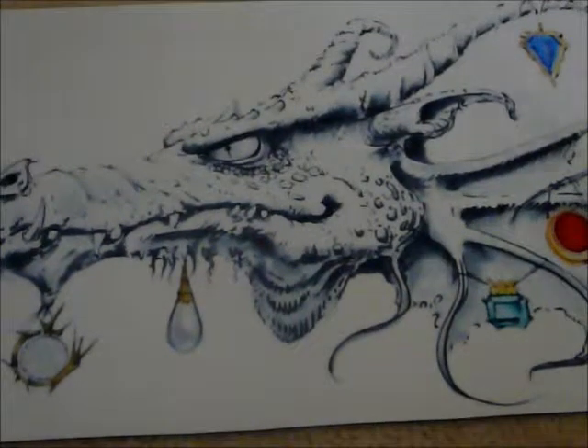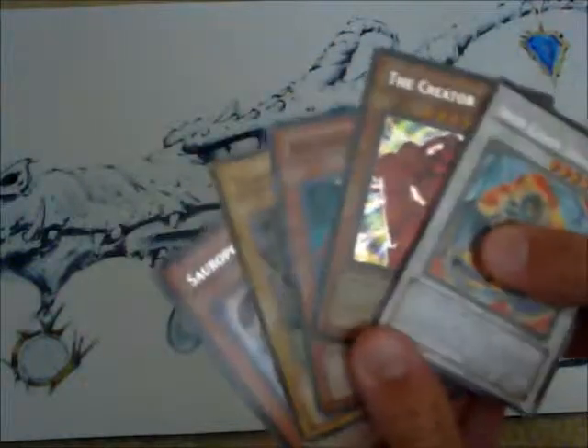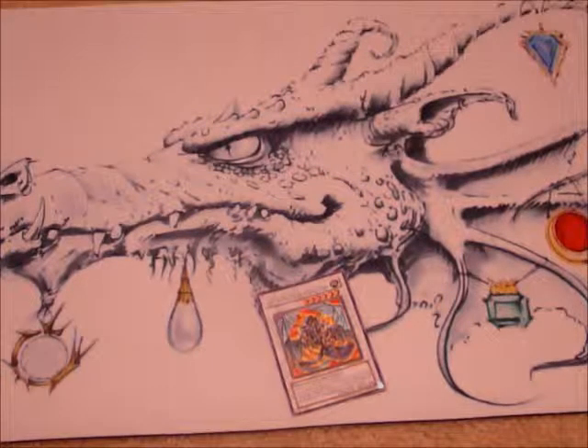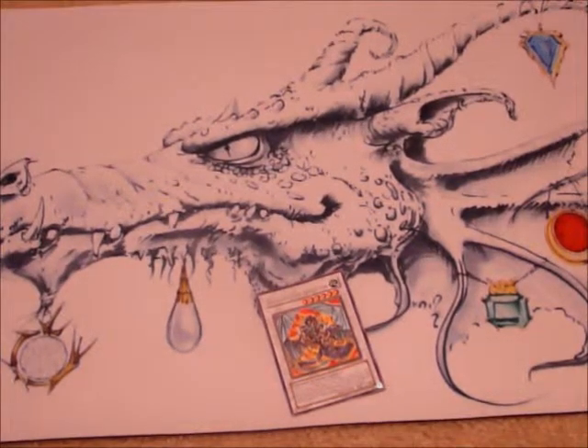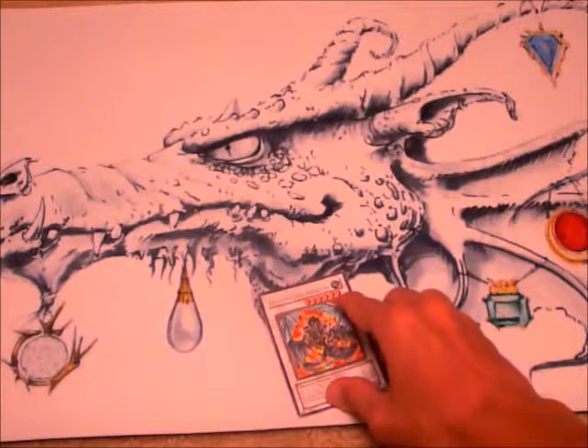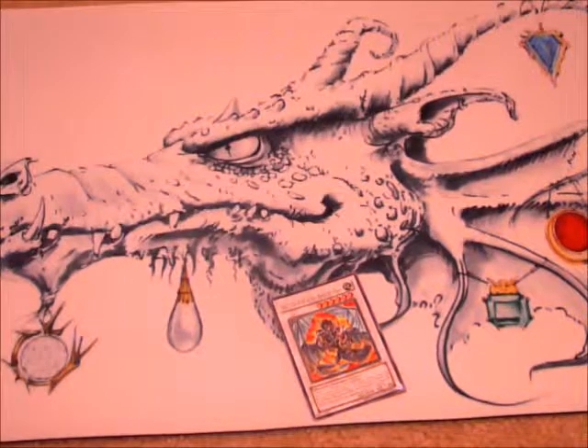Now that we've done the monster part — the four-star or less — let's move on to your tribute monsters and your single synchro summon monster. Five tribute monsters and one synchro monster. I don't use synchros a lot, but I do like them. First, you're going to have Iron Chain Dragon right there, as you saw previously. All you need to do is get the tuner monster on the field — the Iron Chain Coil tuner — plus Iron Chain Snake. They both equal up to six stars, which is the amount of stars Iron Chain Dragon needs to be summoned. You send both those guys to the graveyard and he's synchro summoned.